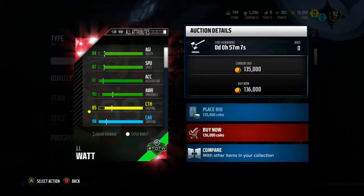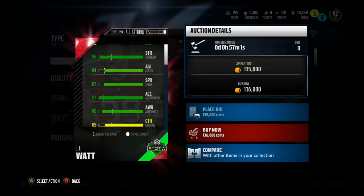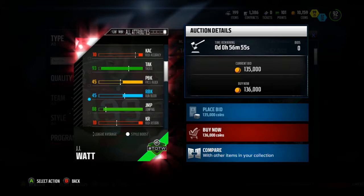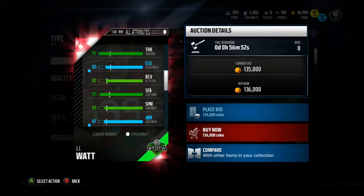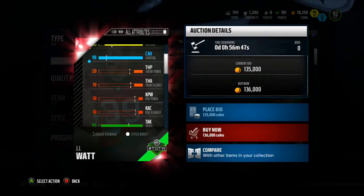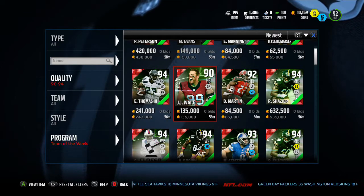And he even has 85 catching, so he's a good receiving back. He's good all around, just slow. If he was faster, he'd probably be a pretty solid running back. But 87 speed's not that good, honestly. What else does he have that's outstanding? 95 stiff arm. And his strength? 96 strength. That's pretty good, actually.